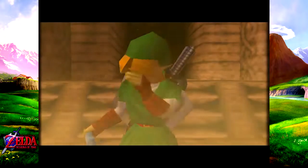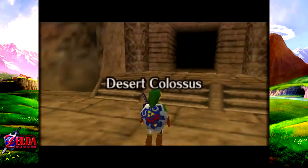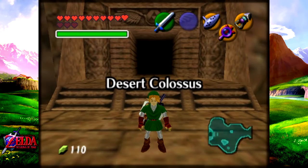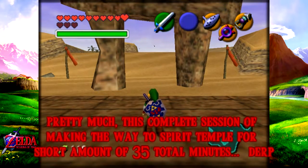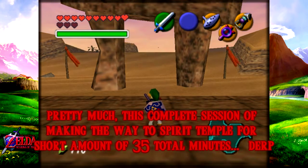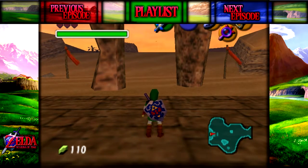All right, so now we're probably going to be ending this episode because it's been a fairly short session. Pretty much we're just going to be heading on to the Spirit Temple with child Link. So I'll see you guys then — for the next episode of The Legend of Zelda: Ocarina of Time, see you guys then. Thanks for watching!